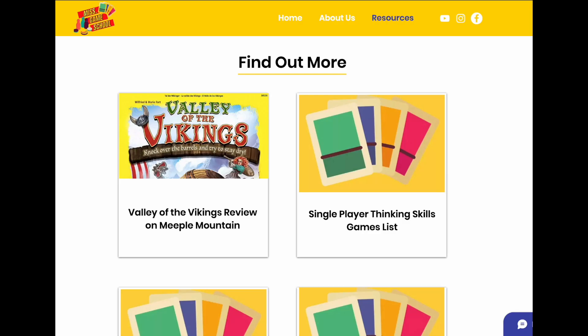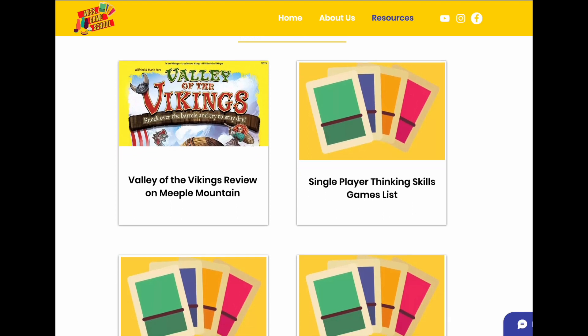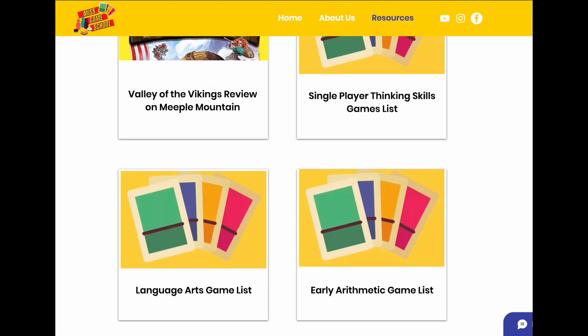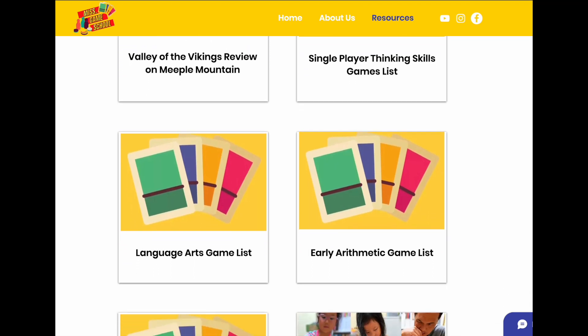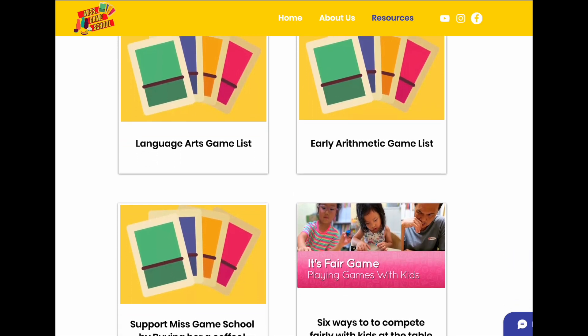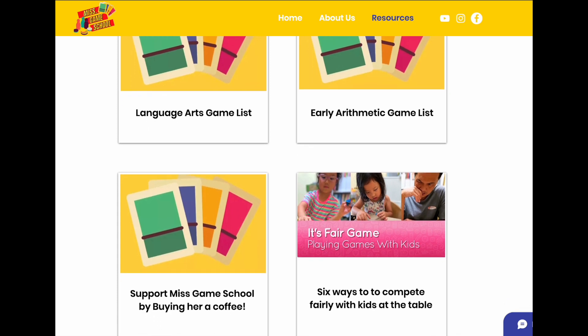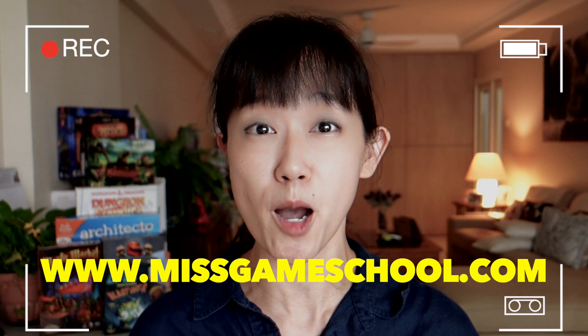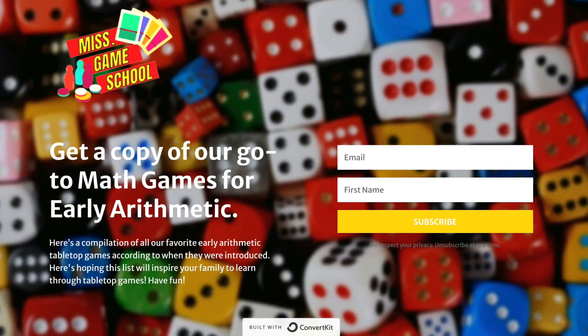Some Miss Game School updates: we have made free resources available on our website. You can download a list of all the gateway games we have used in our game school for language arts, arithmetic, and thinking skills. There are more game lists covering different topics that will continually be added. Head to our resource page at www.missgameschool.com, enter your email, and the list will be sent to your inbox.